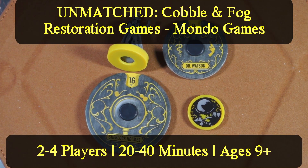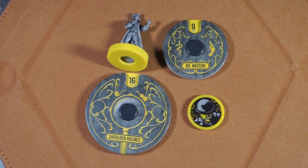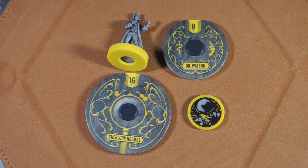Sherlock Holmes and Dr. Watson come from Unmatched: Cobble and Fog, which is a two-to-four player game that plays approximately 20 to 40 minutes and is for ages nine and up.